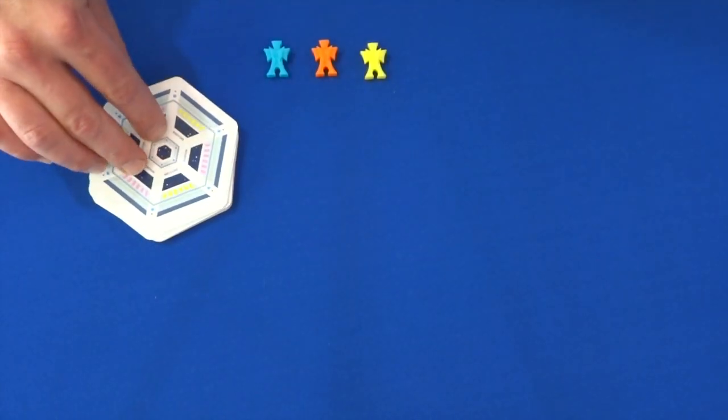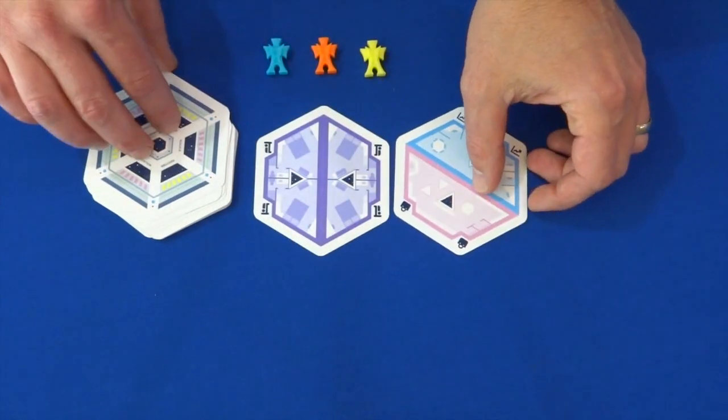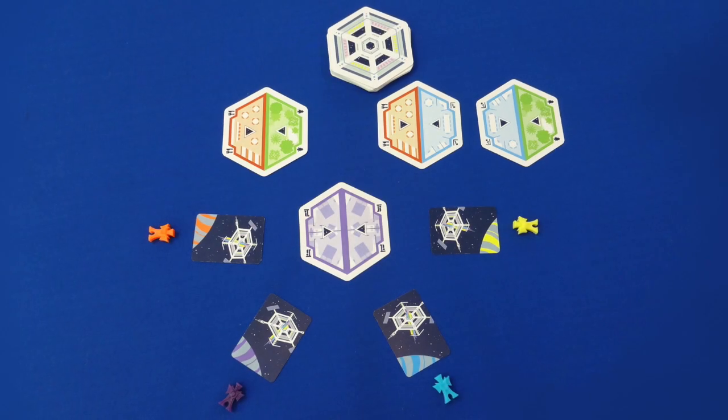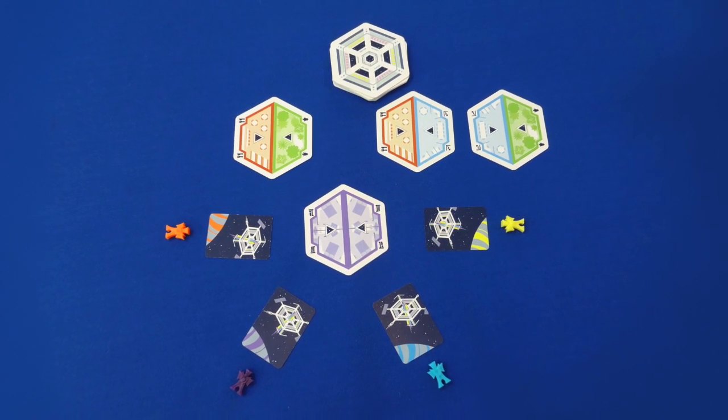So, let's get down to the details. Each turn in Welcome Station consists of two phases: the auction phase and the welcome phase. In the auction phase, a number of module cards equal to the number of players is revealed in the market. The first player chooses which one of the modules to go on auction. Each player decides how much they are willing to spend on this module, from zero to five space bucks.